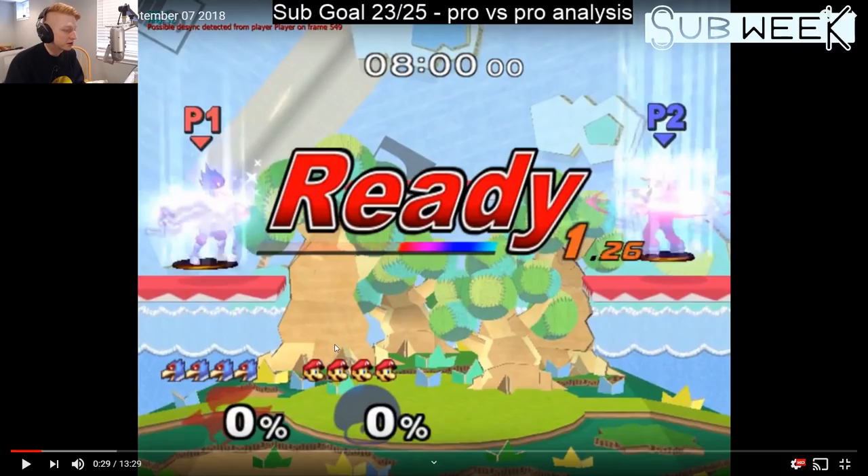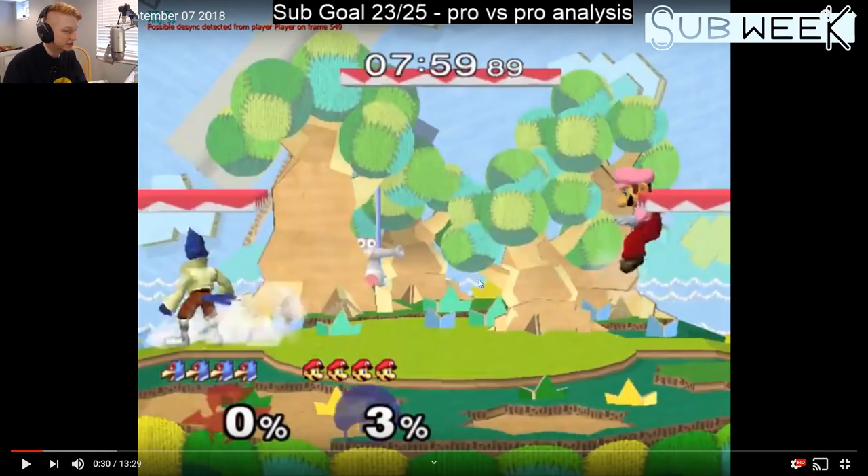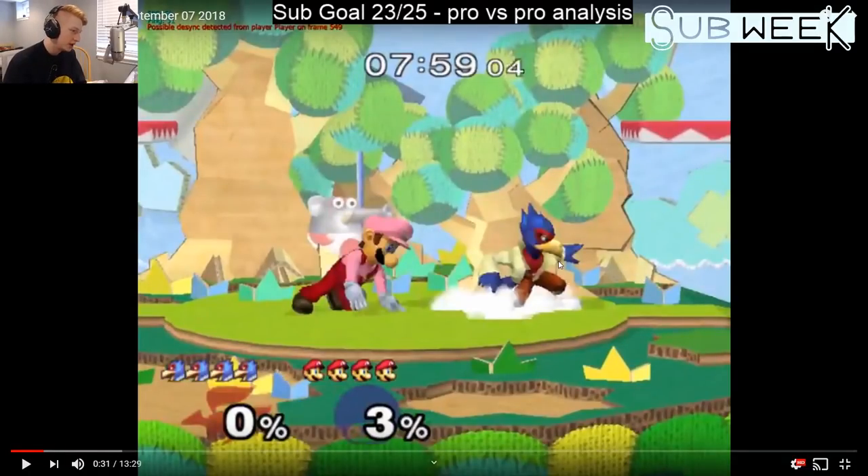Both of them start on side platforms. What I'd probably like to see is a short hop laser and then a run-off laser — you probably have time to do both against Luigi who's kind of slow. Certain ports of Luigi can actually wave land off the platform, which is the fastest thing you could probably do, because you fall and become actionable before touching the ground. Other ports make you touch the ground before you can move. Anyway, we see a drop-through laser which is still nice, and you've got control of the ground, which is really good.